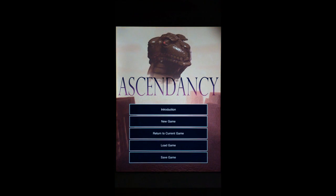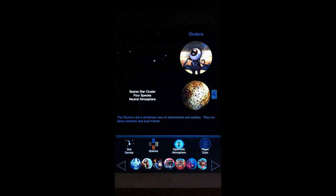Let's do a demo for setting up a new game in Ascendancy. We press the new game button and that takes us to the game setup screen.